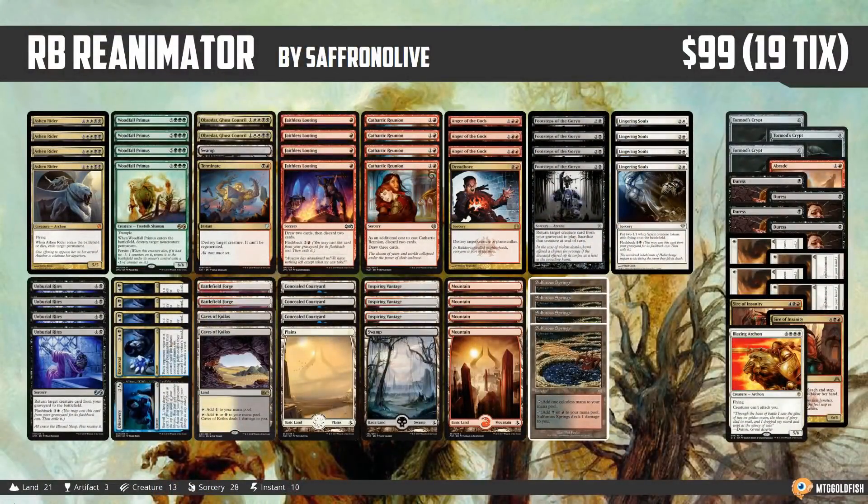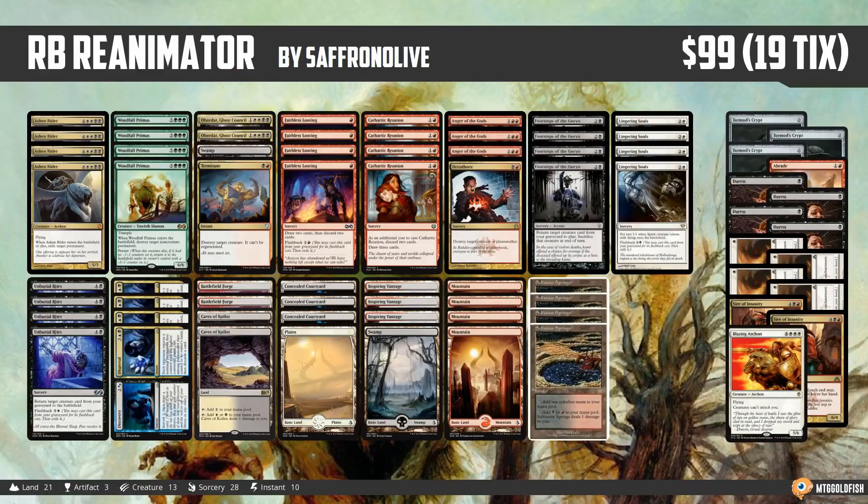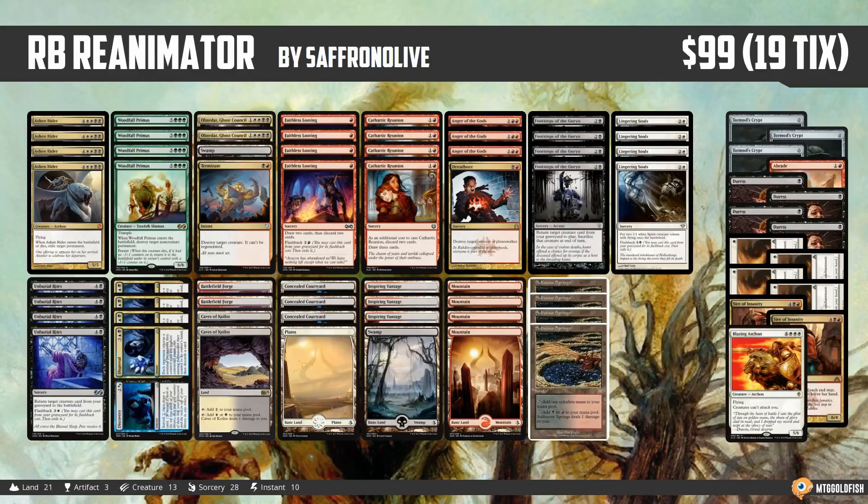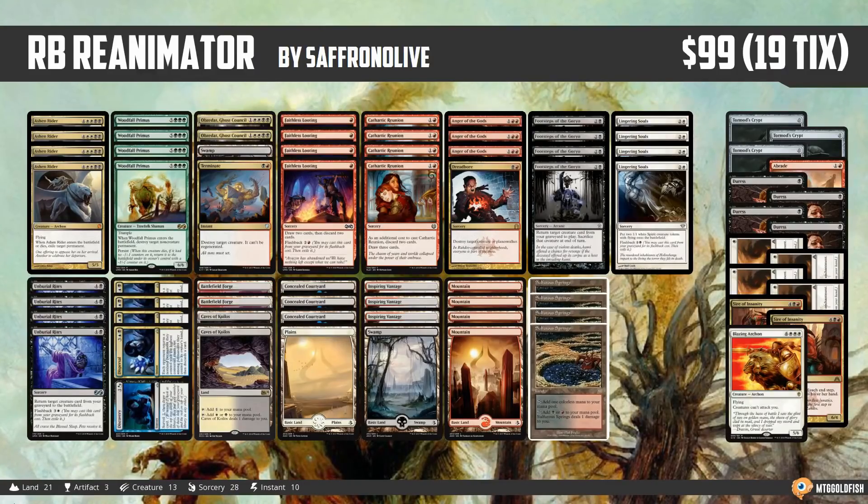That is Red-Black Reanimator for Modern. In theory when things go well we could just get flawless victories and totally smash our opponent. On the other hand, we probably have some sketchy matchups — even with Sires in the sideboard, fast combo seems scary, and I'm a little worried about blue decks with lots of counter spells just countering all our big stuff. But the deck is pretty unique, a really fun strategy, and I'm excited to give it a shot.